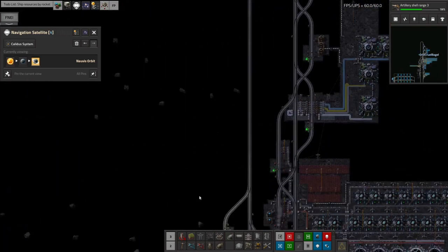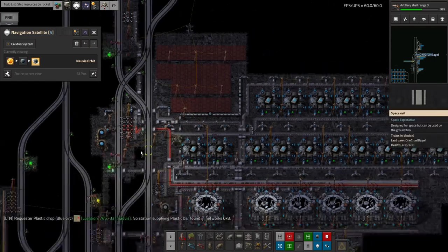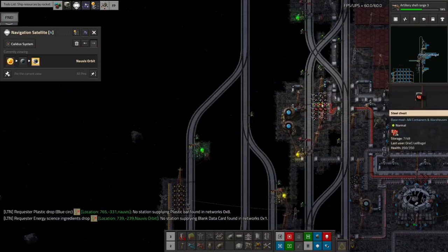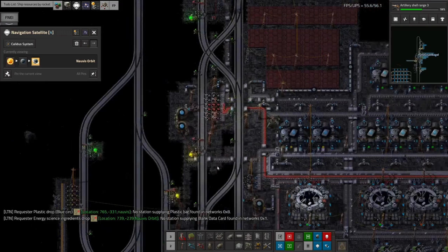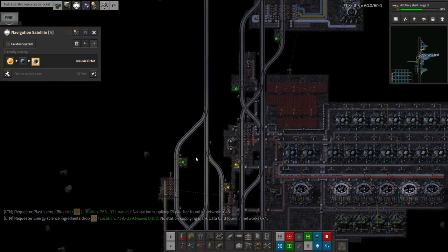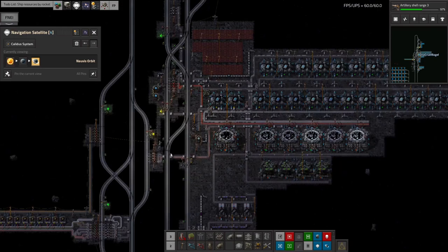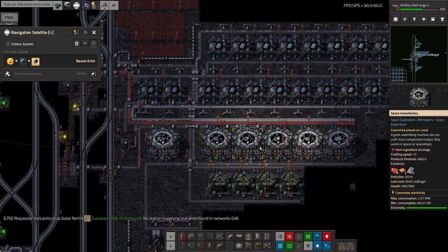One suggestion I haven't implemented yet is to forget the trains for this and put in some rocket landing pads for red circuits, substrates, and copper, feeding them straight in. Then you don't have to worry about trains at all — you can pump it through as fast as you want, and it makes it easy to add an extra copy just by adding more belts from the landing pads. That's quite tempting and would probably solve the problem effectively.